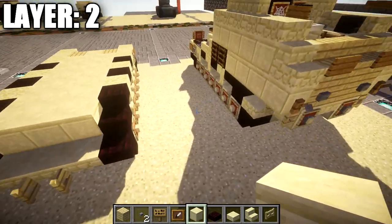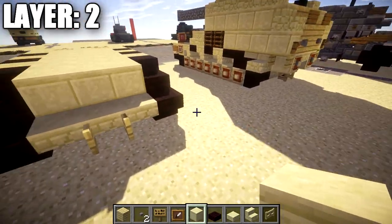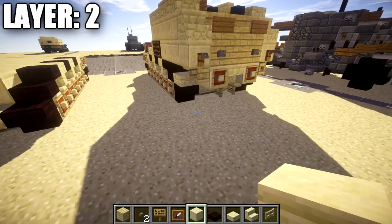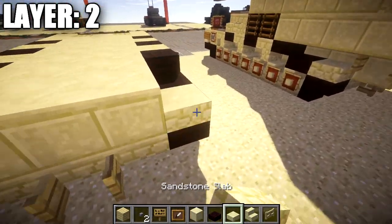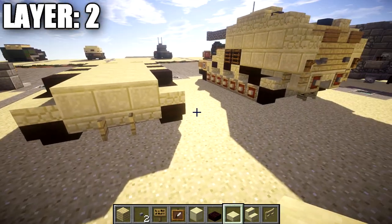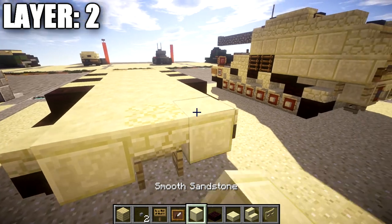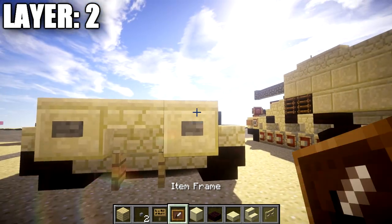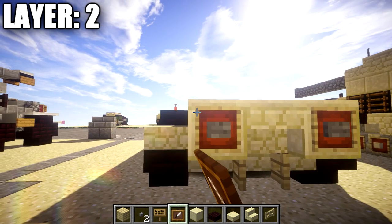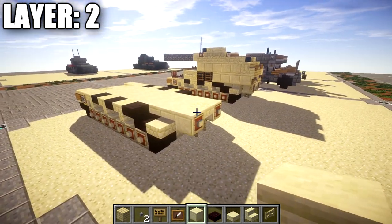Place another row of three smooth sandstone blocks across the middle, followed by a sandstone slab on top and a nether brick stair on both sides. Coming off the back, place a sandstone upside-down stair followed by a smooth sandstone block on both sides. Off the side of each smooth sandstone block place a stone button, and also an item frame on the side with a smooth sandstone block in it for the back section.